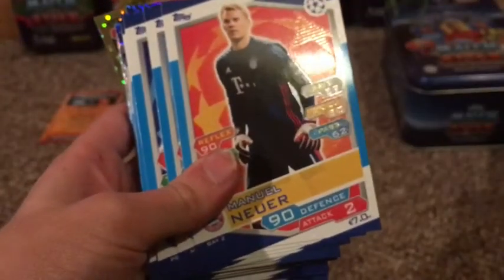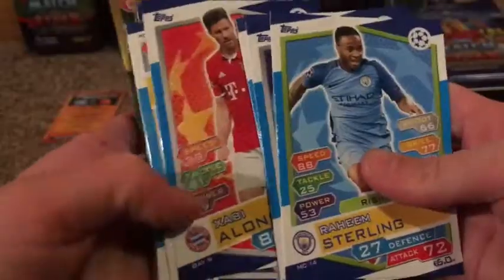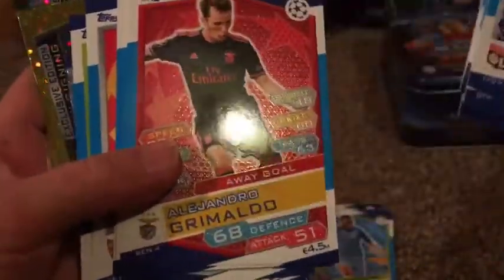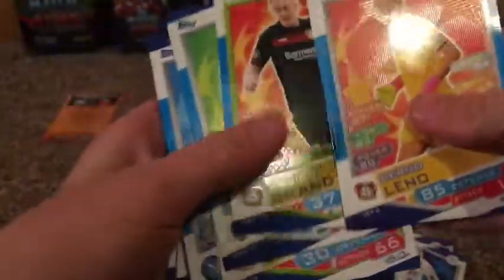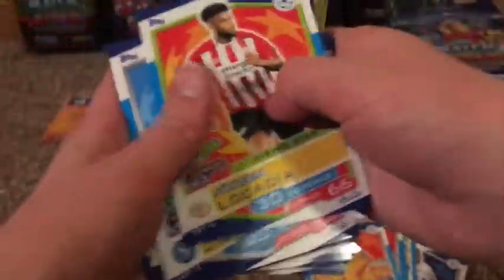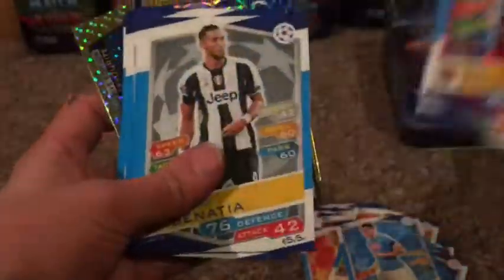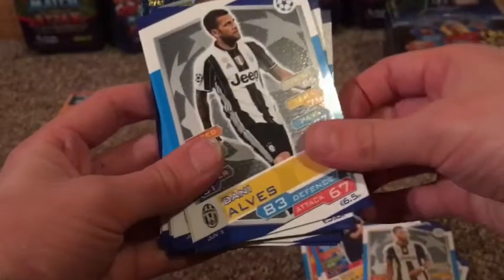We'll get straight into the cards. I'm not going to call all of them - just point out the good ones. For example, Sterling Rising Star. Kevin De Bruyne has a nice card - he has a 100 Club. Alonzo. Away gold. Leno - that's a good card. Rising Star Brandao, William Carvalho. Rising Star L'Occadia. Away gold Rakitic. Rising Star Rico. Away gold Gabi. And a few base cards at the same time. Danny Alves - that's a good card.